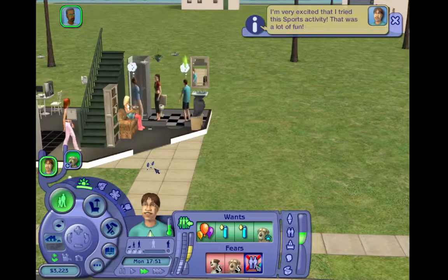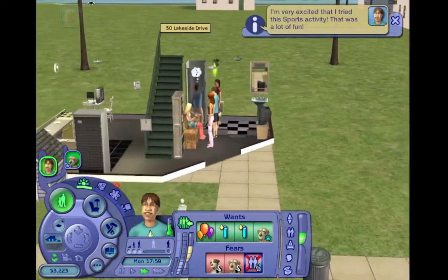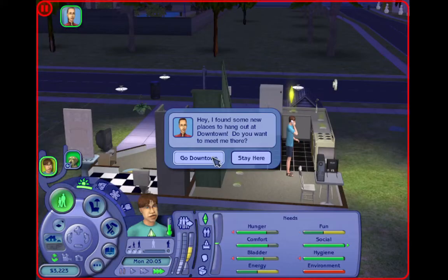We need two bathrooms but I don't think we can afford it right now - we've got three thousand simoleons. Lily has asked us to go downtown. I'll be honest, the house is a tip from all the sandwiches, but I think this would be cool to explore and see what happens.